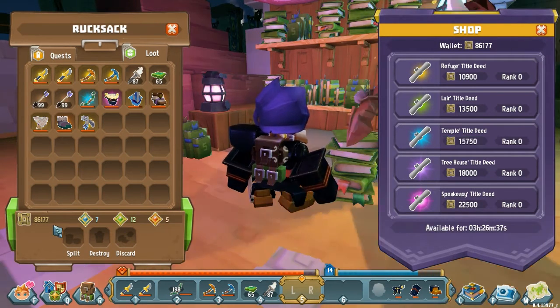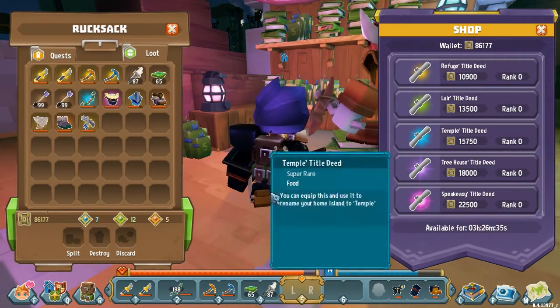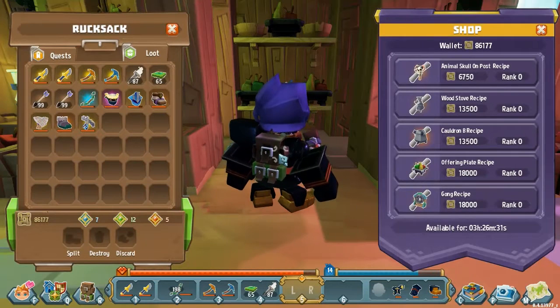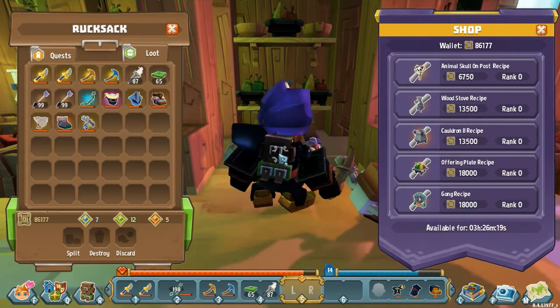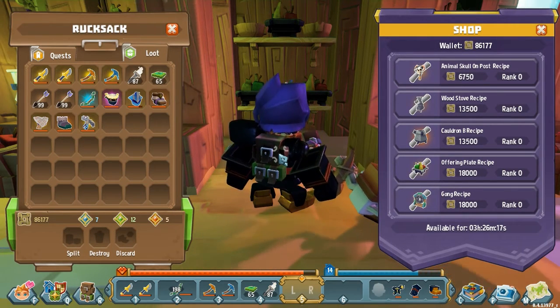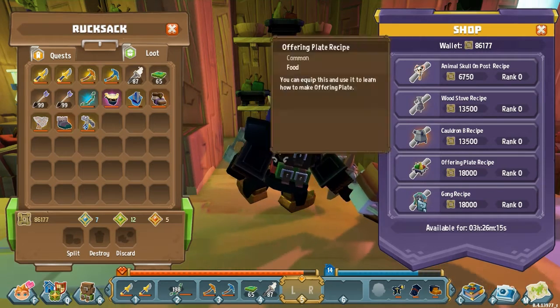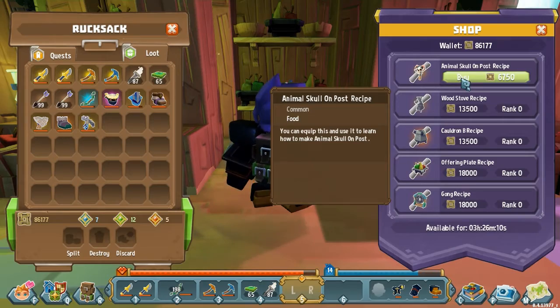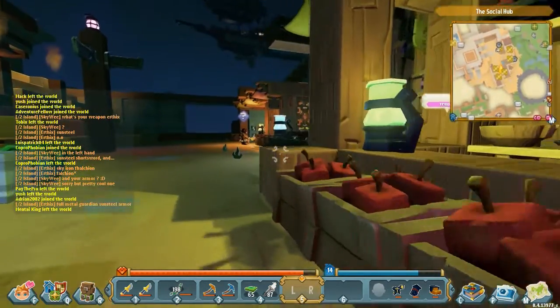I'm a little more tempted to buy that now. The money I've got will go a lot further in this marketplace than it would have done in the old marketplace. This guy used to be around the corner, now seems to be here selling very similar recipes. But if you recall, some of the most basic recipes started out at about 15,000 knots and went all the way up to like 50,000 knots. Now some of the more exotic stuff like a gong is only 18,000, whereas your really basic stuff — animal skull on post — is 6,750. That's not terribly hard to achieve at all.